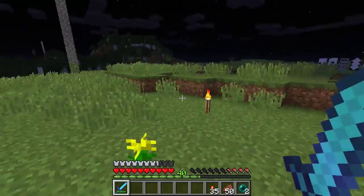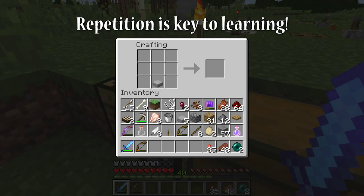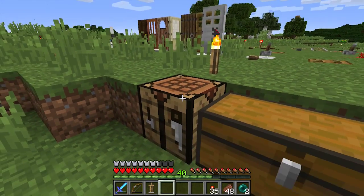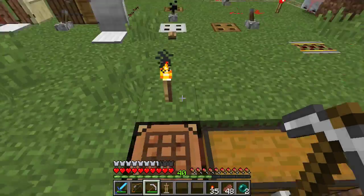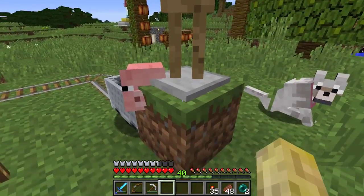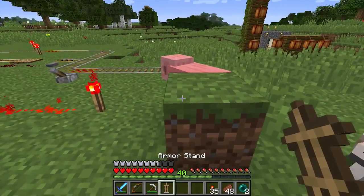Now I want to show you something else. Take a stone slab and six sticks arranged like so, and you will make yourself an armor stand. Take that and we can pop it down anywhere. It's got an interesting hitbox — pop it down here and see it'll go at the angle, or it'll go straight if I go straight myself.